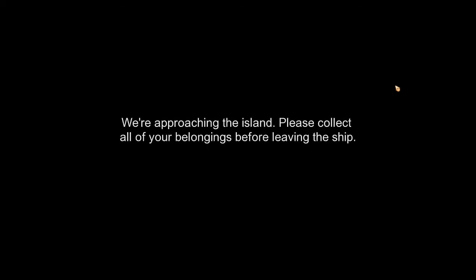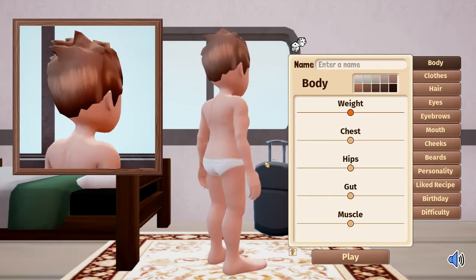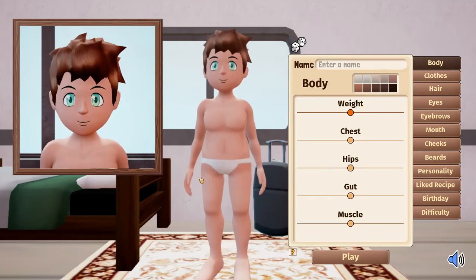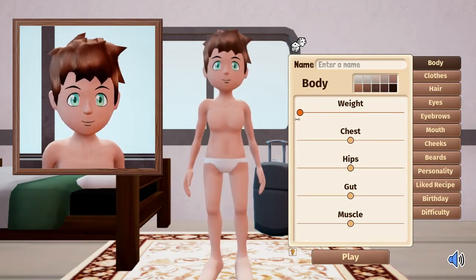Attention all passengers, we're approaching the island — please collect all of your belongings before leaving the ship. And we're straight into the character creation screen. This one's quite interesting because it's a unisex character creation, so you don't choose a man or a woman.